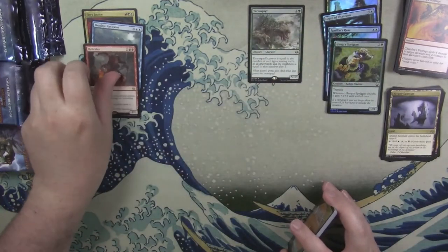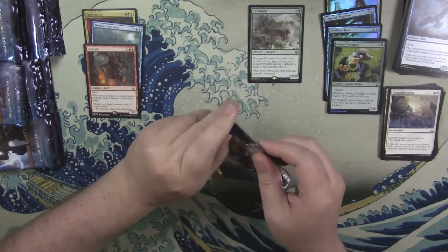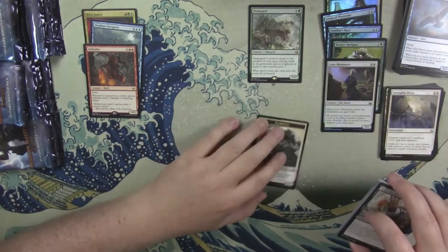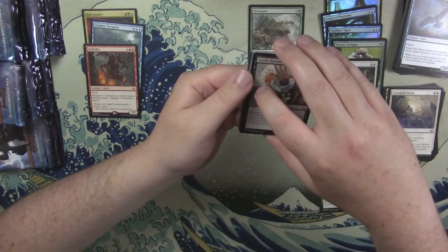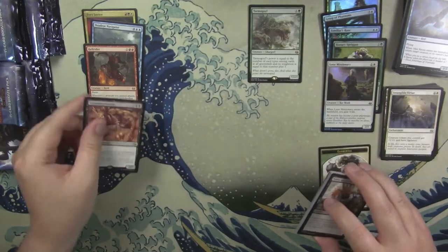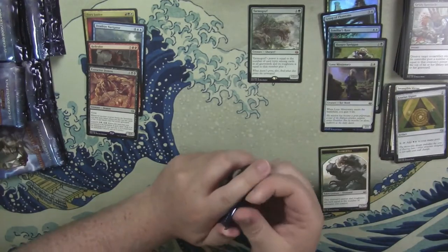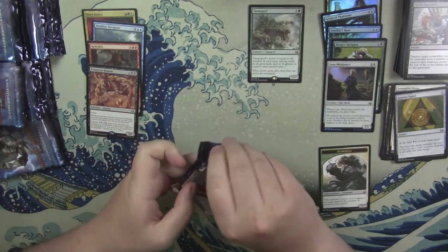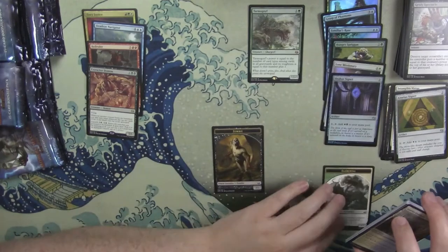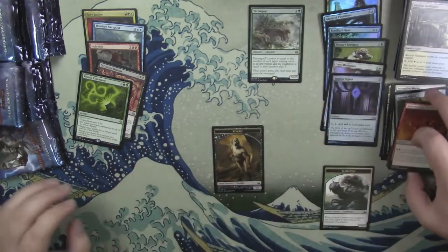Hell Rider in the uncommons, nothing of interest. Lone Missionary, elemental token. Extractor Demon — nobody wants that. None of those uncommons are of interest. Orzhov Signet. Primal Command. Nothing of interest in there.